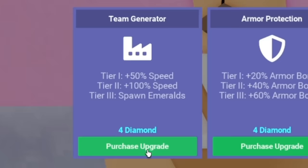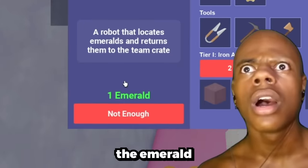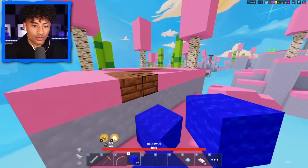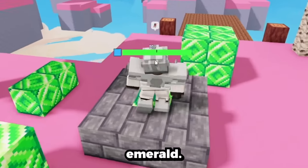Let's get a tier two generator. The emerald generator is only one emerald? That's so awesome because they duplicate emeralds and diamonds. Oh, it's over! Give me this emerald. Back to base — I'm not even worried about killing anybody, I'm just worried about getting as many resources as possible.